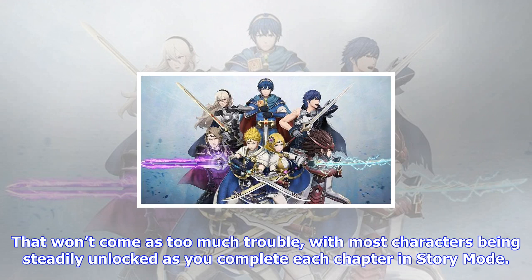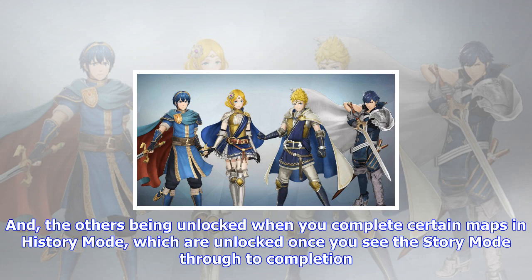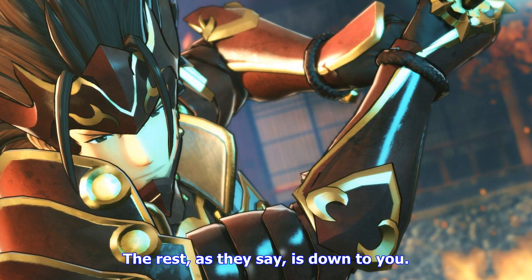How to unlock Ana in Fire Emblem Warriors — Class: Trickster, Advanced Class: Master Dealer, Weapon: Bow. This is a lengthy one. Players must collect Ana's mementos, and once an illustration has been completed, a bonus stage with Ana's sprite will appear in the history mode map that it unlocks. Trigger this encounter and, once the scenario is completed, Ana will be unlocked as a playable character.